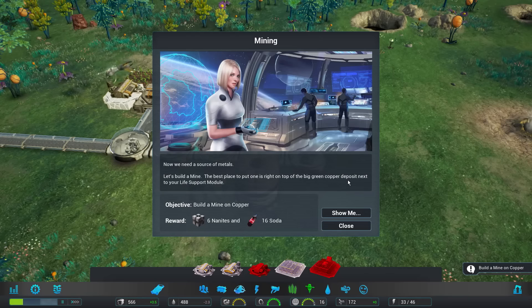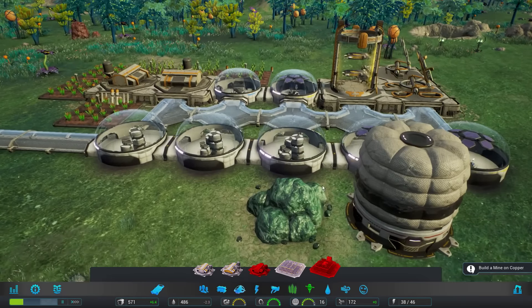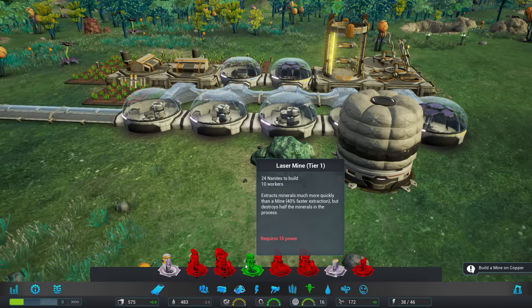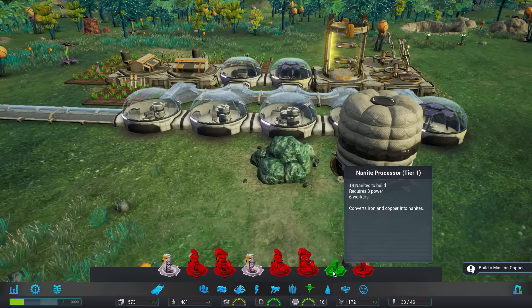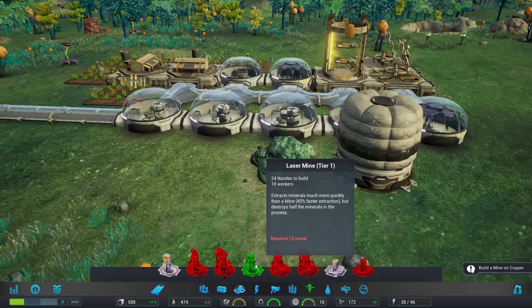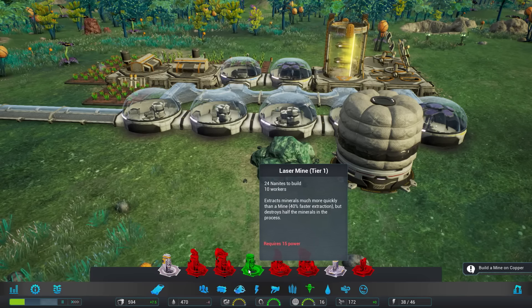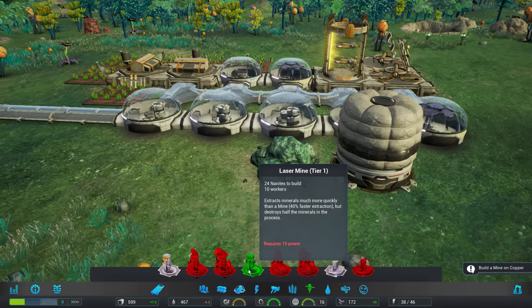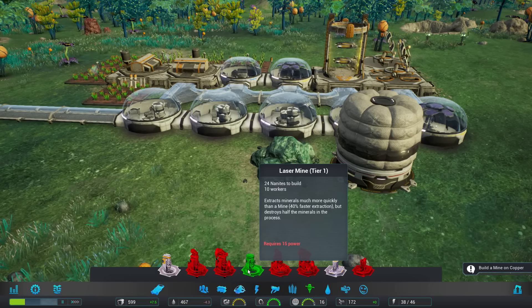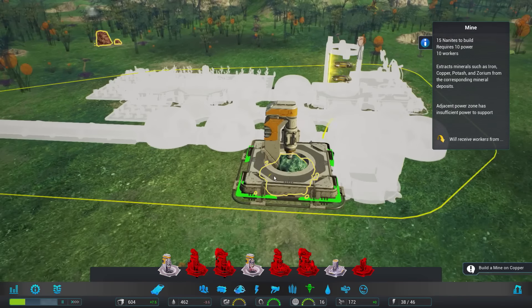Now we need a source of metals — let's build a mine. The best place is right on top of the big green copper deposit next to the life support module. For mining, there are interesting choices: a regular mine and a laser mine. The laser mine extracts minerals much faster, but it destroys half the minerals in the process. If you need nanites really fast you might want that one, but since we're fine right now we'll do a regular mine.